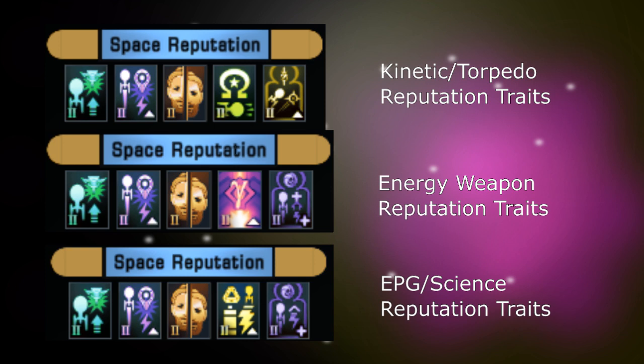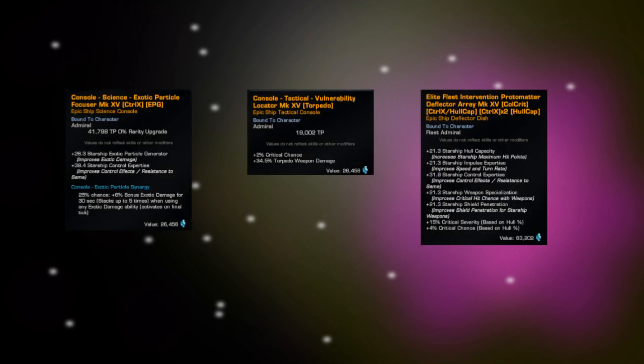Speaking of Fleet Ships, let's go into notable fleet items. You can get secondary deflectors, although a crafted secondary deflector would be probably just as good. You can get gear including the Colony Deflector, which is usually a meta deflector in the game because it gives you extra Crit Chance and Crit Severity depending on your build. You can get Locators and Exploiters for your Tactical Console slots — these are among the best consoles in the game. You can also get Particle Focusers, which give you EPG and Control or Drain Expertise depending on your build.